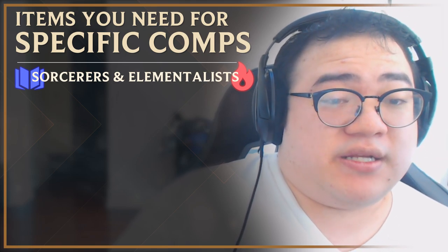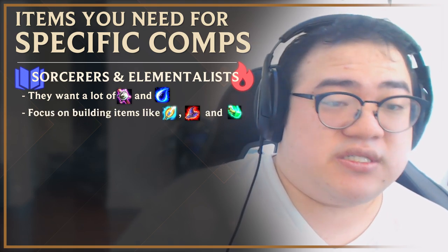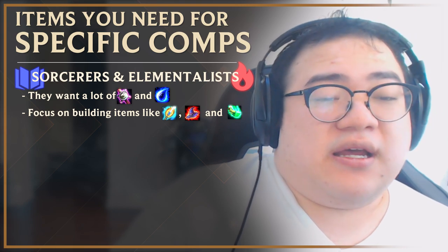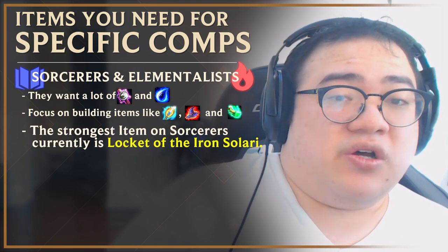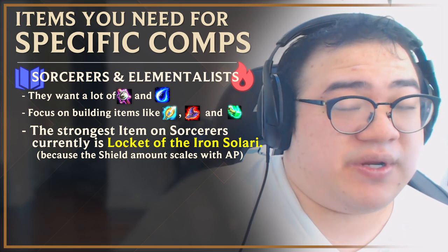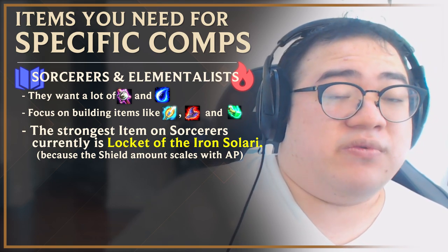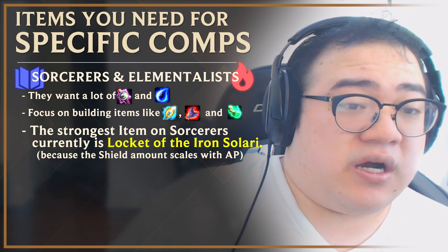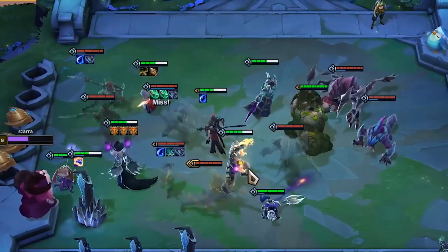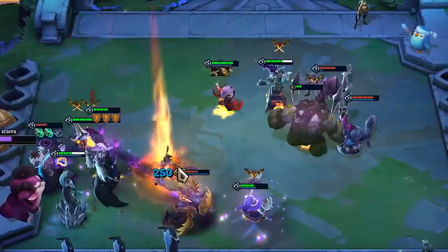Sorcerers and elementalists tend to want the same things — a lot of rods and tears. They want items like Archangel's, Deathcap, and Spear of Shojin. Shojin is flexible on anyone, but especially powerful on sorcerers. Additionally, the best thing about sorcerers recently is Locket. Recurve bow priority is very high because attack speed is the only stat that affects how fast units cast spells, increasing mana regeneration. Locket stacking — especially two or three on three and six sorcerer comps — is very powerful right now, and tends to shift the item meta to have people value large rods more. Lockets are very valuable on these compositions.